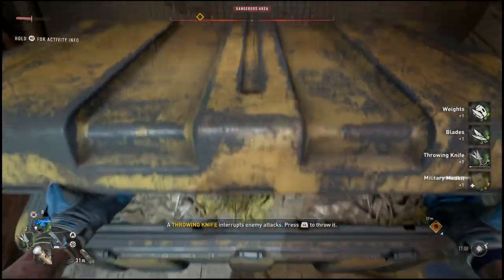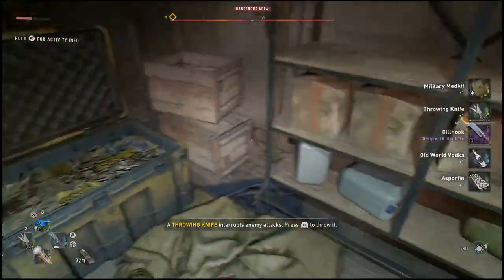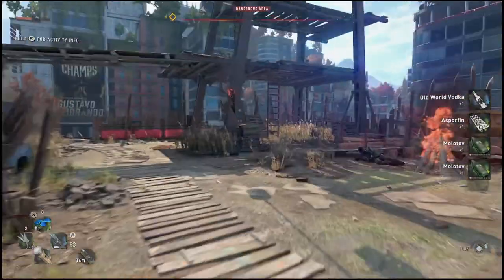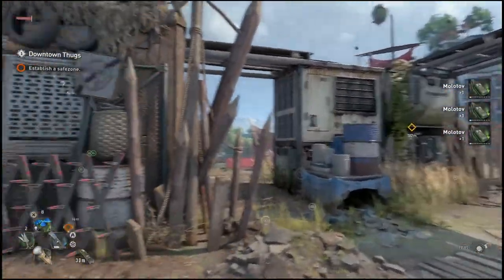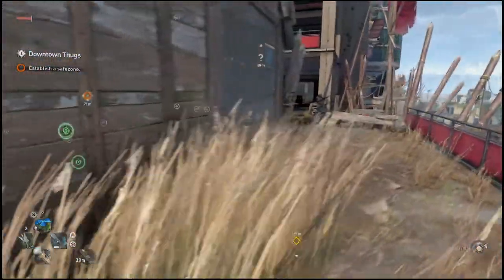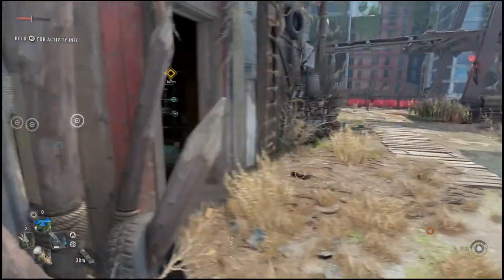There are two chests in the first room which you can loot — you will need a few lockpicks. If not, you should be able to craft a couple pretty simply. I'm just getting tons and tons of supplies, and we already got two purple rarity weapons — on top of the gold weapon that you're still going to get after you finish off this mission.